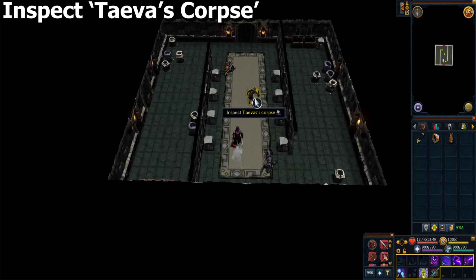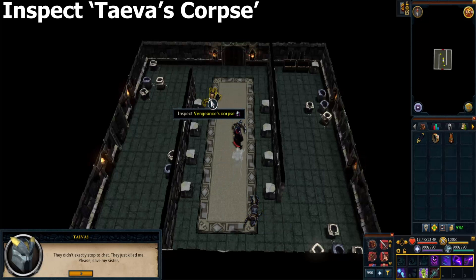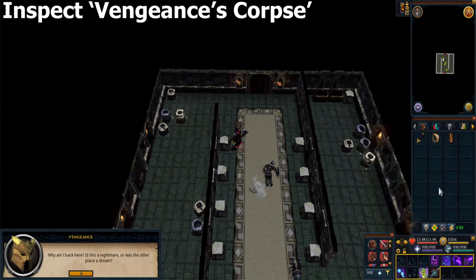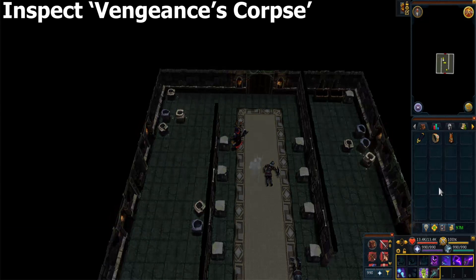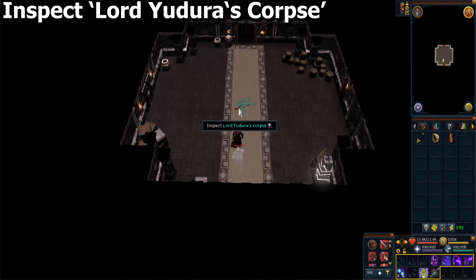Inspect Teva's corpse and finish the dialogue. Then inspect Vengeance's corpse, and after that inspect Lord Utero's corpse.